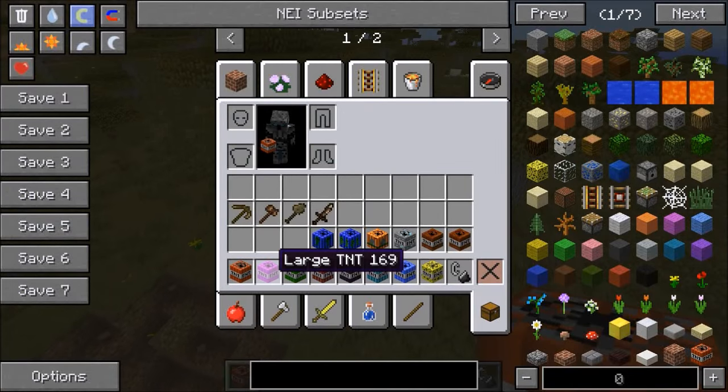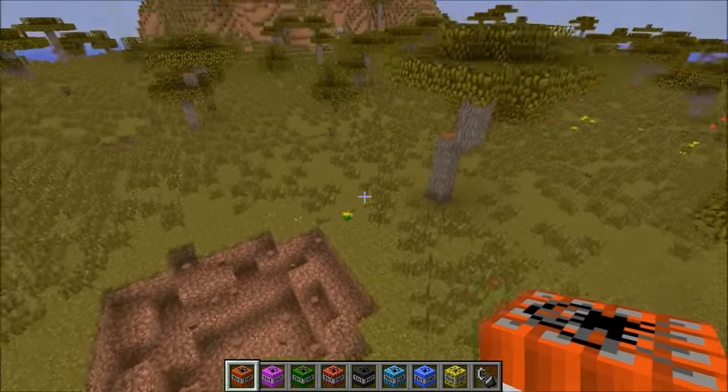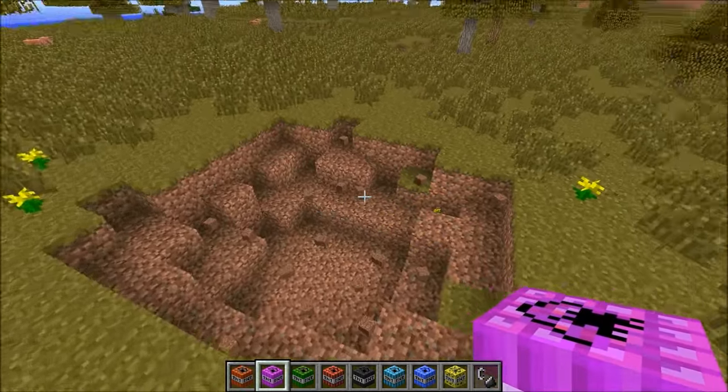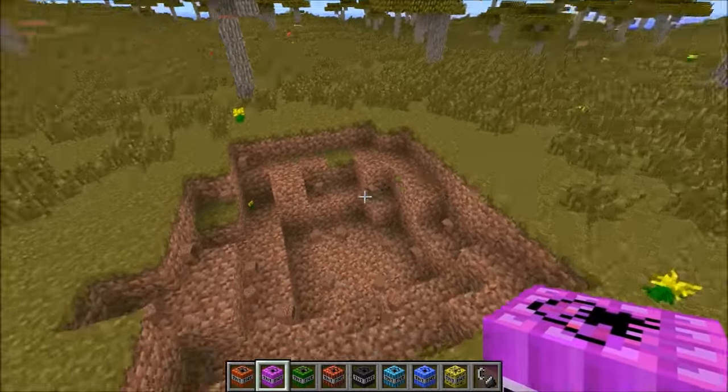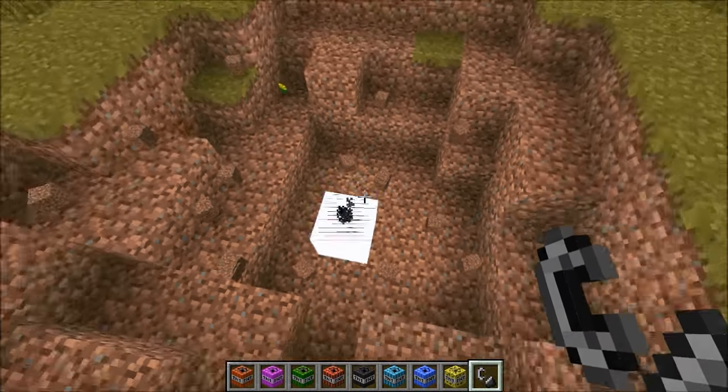The first one we're gonna start with is called Large TNT — not the most creative name ever. For this one, it's gonna be TNT, Gunpowder, and Redstone. It makes a decent size explosion. It's pretty weird though; it's not like really deep, it's really like long. We'll put this down and light it up. It's pink too — I think Jem would love this one.